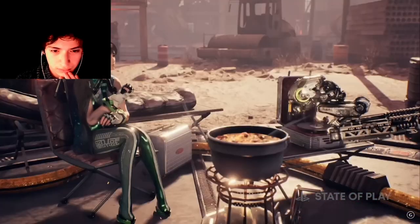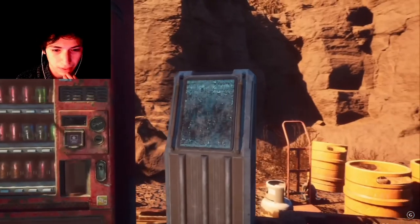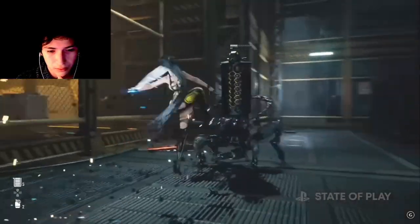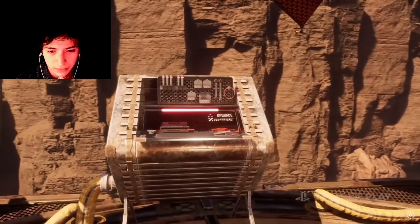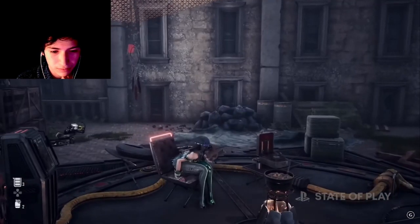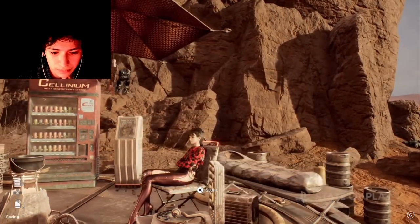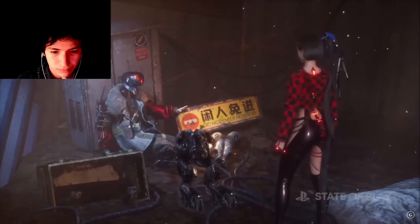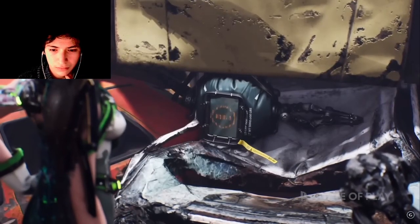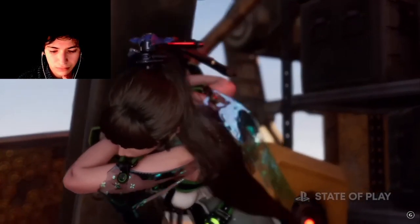At each camp, Eve can purchase various consumable items, acquire new skills — skill tree — upgrade equipment, and more. She can also take a well-deserved break to restore her health. Of course. Eve will often encounter people in need and other known human beings who may need her help. Whether to assist or ignore them is entirely up to the player.